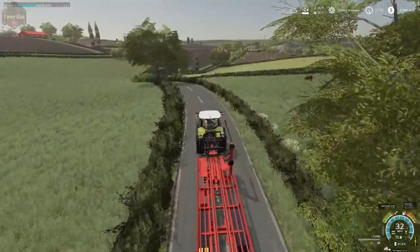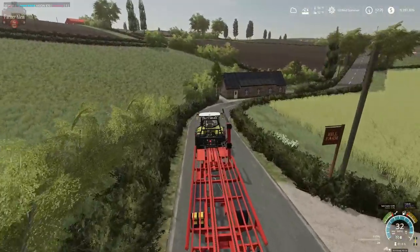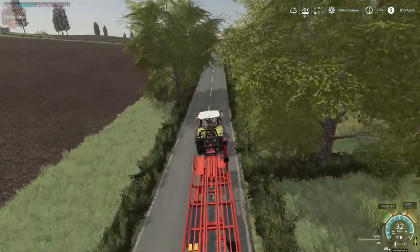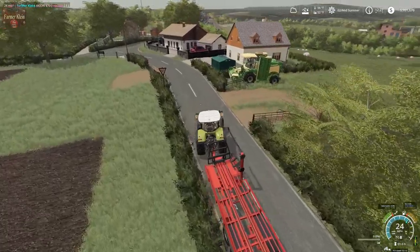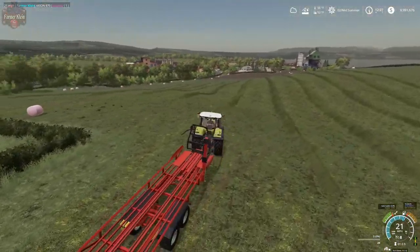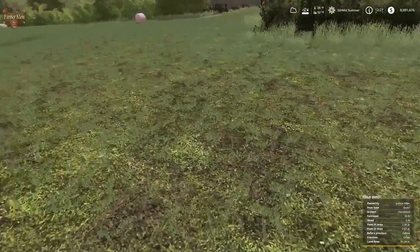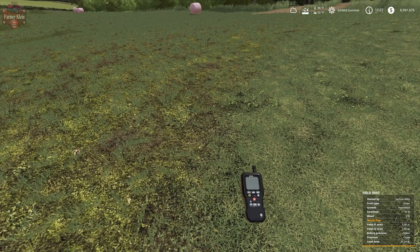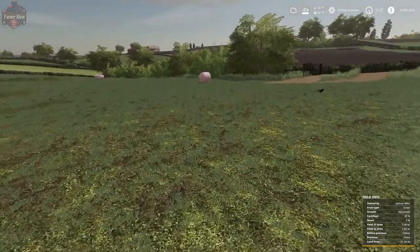Let's talk about the different types of grass. We have obviously uncut grass — that's straightforward, grass growing in the field. Then we have wet grass, semi-dry grass, and hay — those are the three types of mowed grass. Wet grass is what you get when you mow grass while it's wet. Grass is wet when it has a moisture percentage greater than 20%, basically when the wet crop icon is showing up in the top corner. We can check the moisture — we are at 30% crop moisture, so if we mow grass now we're going to get wet grass.